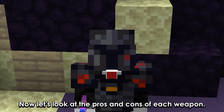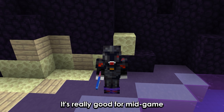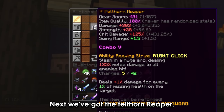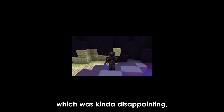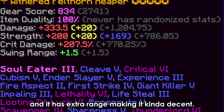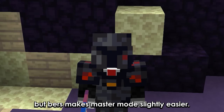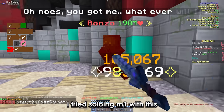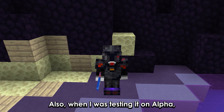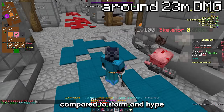Now let's look at the pros and cons of each weapon. First the livid dagger — it's really good for mid game and gives you 50 extra attack speed, meaning you can optimize your stats better. Next the felthorn reaper, which was kinda disappointing, but the ability works on ghosts and it has extra range making it kinda decent. Also it's not just the weapon, but burst makes master mode slightly easier. I tried soloing M1 with this but failed. Also when testing it on alpha I was able to deal more damage with necron and felthorn compared to storm and Hype.